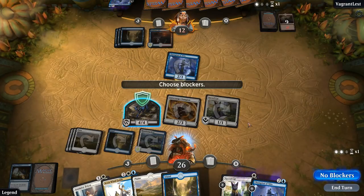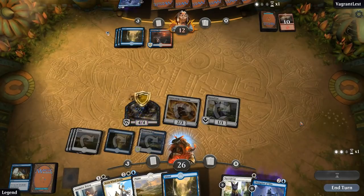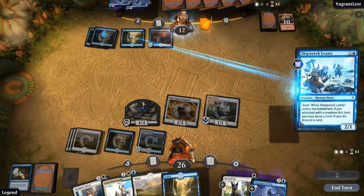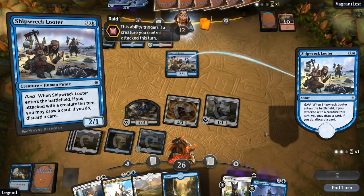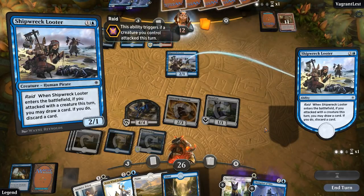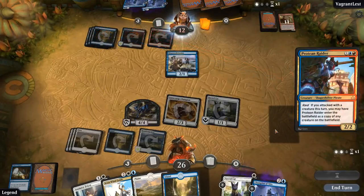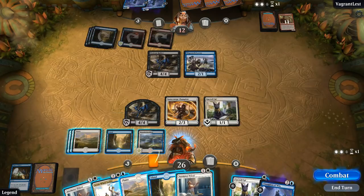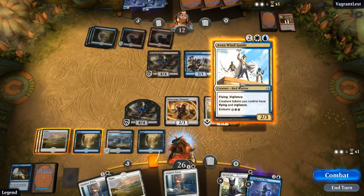Don't really see how blocking can go wrong here. They might just want to enable Raid — they do have a Raid card, but it's a Shipwreck Looter instead. They also just want creatures in the graveyard for when they play their gate. Protean Raider copying our Adorned Pouncer — but our Adorned Pouncer is slightly better than the opponent's, since ours has Vigilance and Flying.